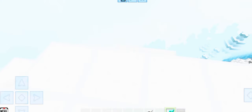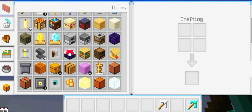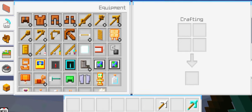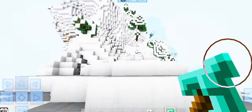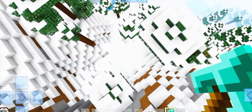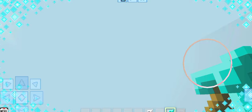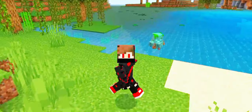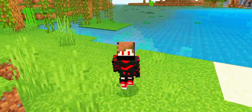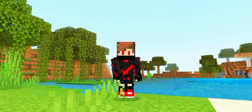You can see the diamond pickaxe — it looks a little different from real Minecraft, but it's a decent copy. You can also put your own texture pack in this game. You can see the character going down — that falling mechanic is different from real Minecraft. Overall I'll give this game a rating of 10 out of 10 because this game is very good. Let's go to the next game.